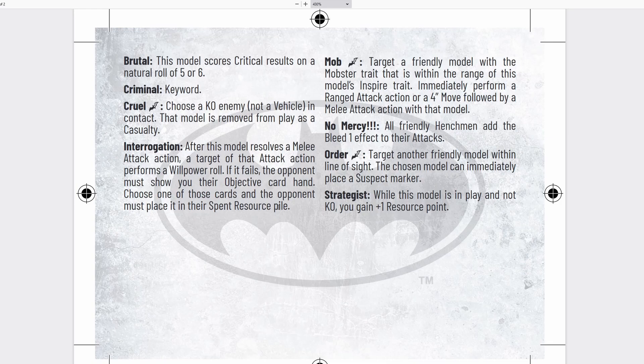Interrogation: after this model resolves a melee attack action, the target performs a willpower roll. If it fails, the opponent must show their objective card hand, and you choose one card to place in their spent resource pile — very similar to Steal, except it goes to the spent pile rather than the bottom of the deck. If fighting Two-Face, their Assassin trait lets them pull spent resources back on a kill, so it swings both ways. Overall I think it's pretty neutral, pretty similar to Steal. But if you attack with the Torture Tools, you're essentially getting double Steal, which is really good.